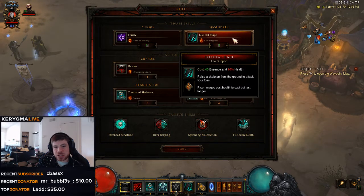One of the main damage dealers in this set is going to be the Skeletal Mage — we're going to go with Life Support. This is a skill that hurts you, costs you health to cast, which fits perfectly with the Tregul build. If you've played Tregul before, you know the more you hurt yourself, the more damage that you do. So we want to go with Skeletal Mage so we cause damage to ourselves and really get some pretty powerful mages.